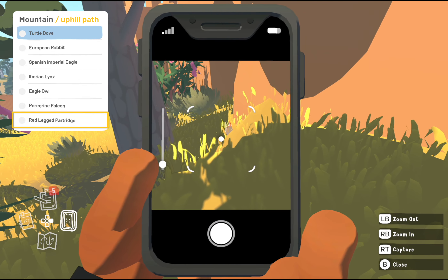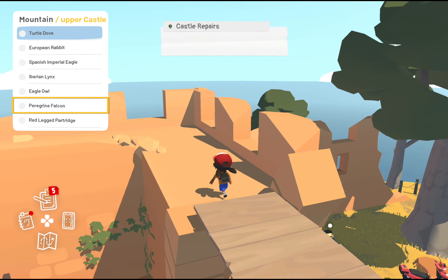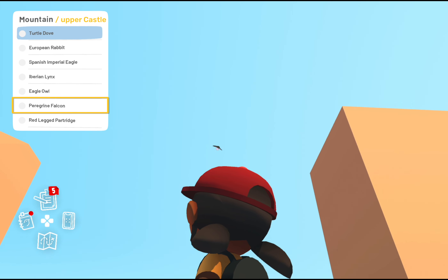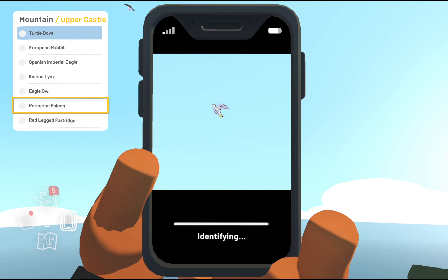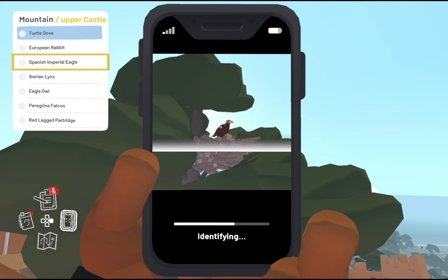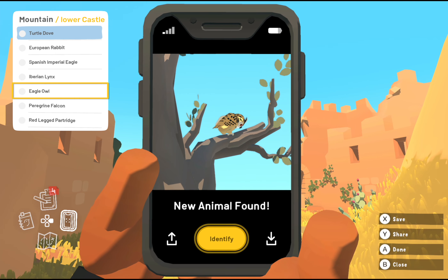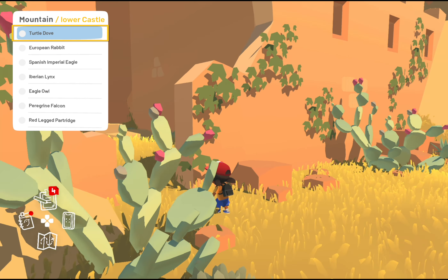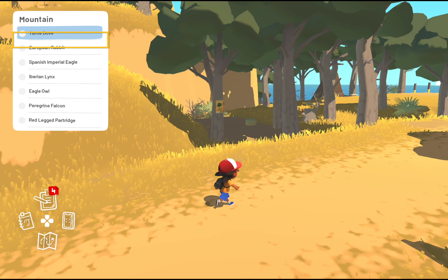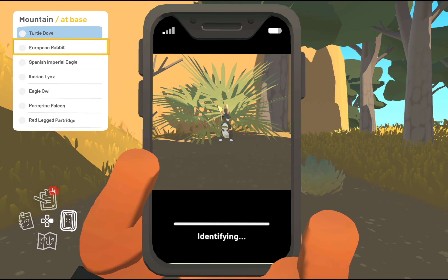Moving into the mountains — those are fun animals. The red-legged partridge you can find on the path when you walk up to the castle, or at the entrance area. The peregrine falcon is found flying above the sea when you look out in a northern direction. The imperial eagle is also part of a mission, so you can't really miss that one. In the lower part of the castle, you can find the eagle owl sitting either in that tree or on the castle walls, as well as the turtle dove. The European rabbit I only found at the foot of the mountain — I couldn't find it up in the castle itself.